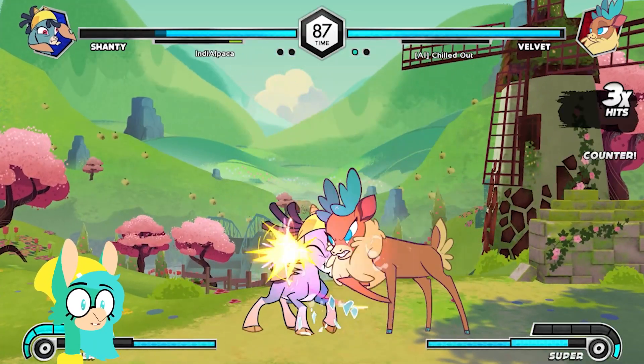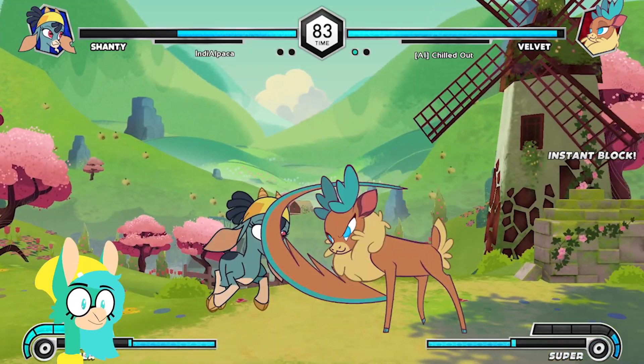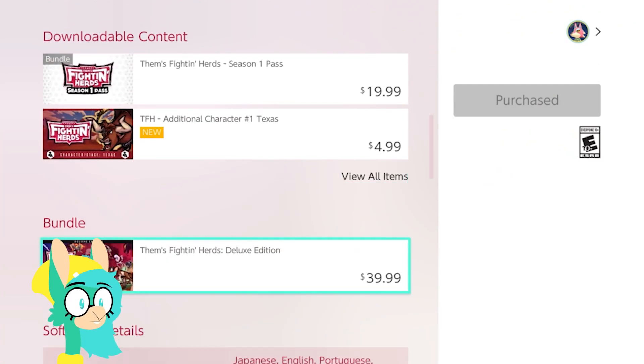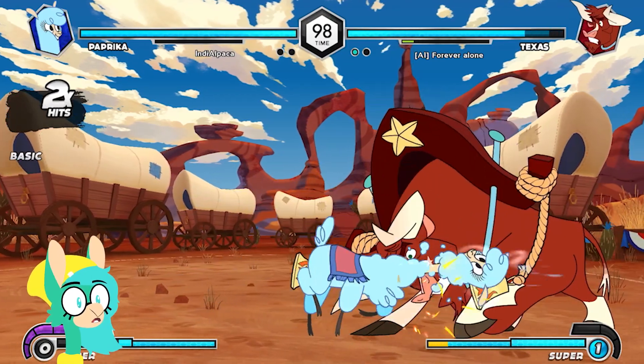It came out on Switch this year and I bought it digitally. On the eShop, you can buy Them's Fightin' Herds for only 20 bucks, or buy the Deluxe Edition for 40 bucks and get all the DLC. I opted for the base game so I could get the pass down the line.